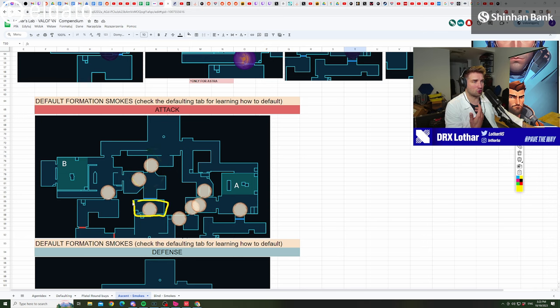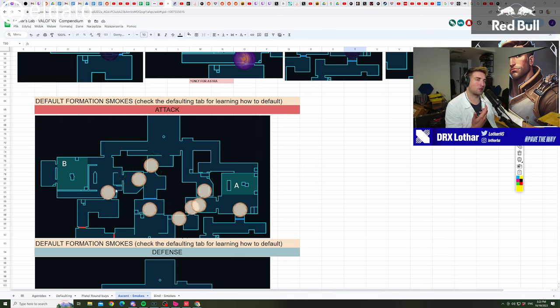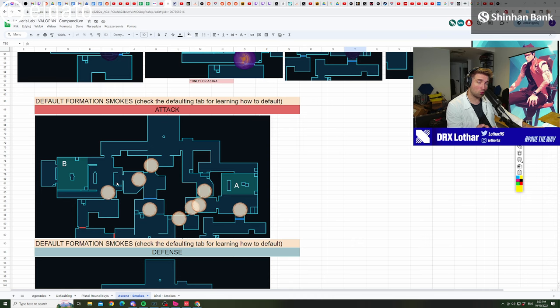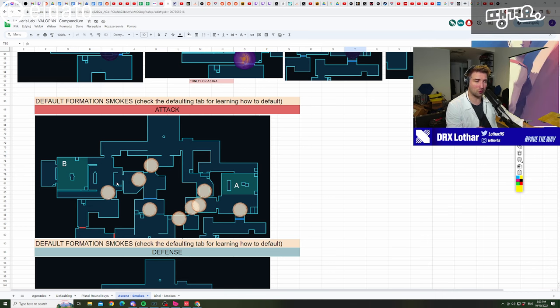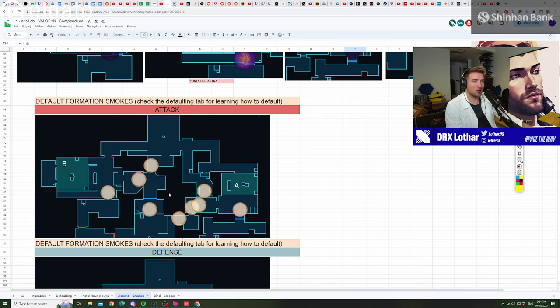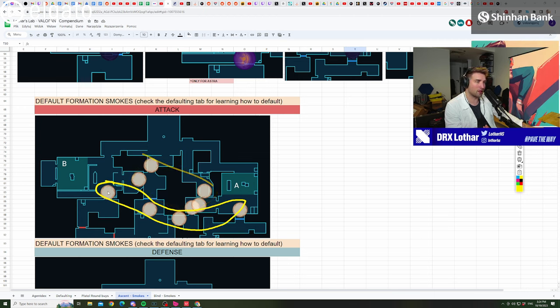On B-side, deep smokes on market build pressure but only once you have bottom mid control — those aren't smokes you start the round with. Omen is especially good for defaulting because his smokes recharge every 40 seconds. When the barrier drops you should use one smoke right away, knowing you'll get it back on the next cycle. Typically you'll use one of the early pressure smokes, then adapt as the round progresses with additional smokes.